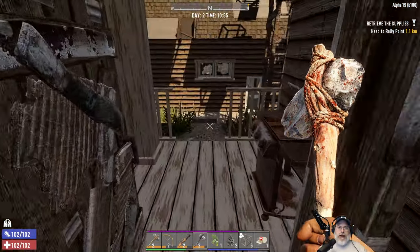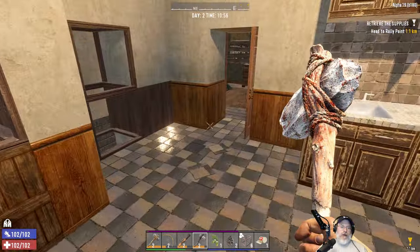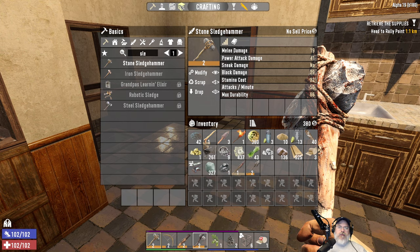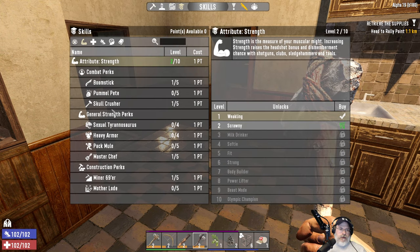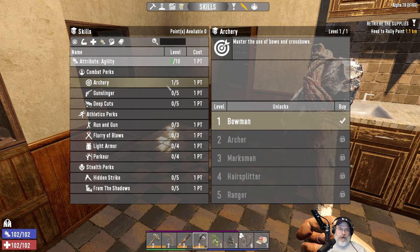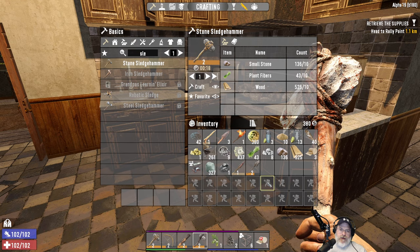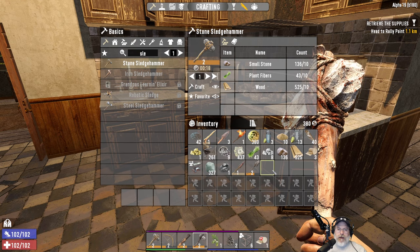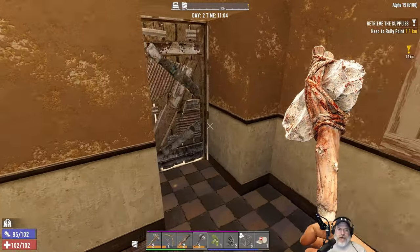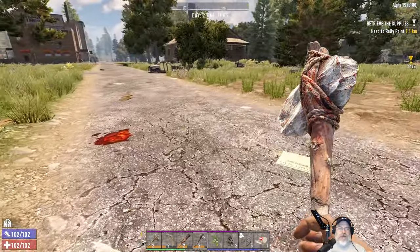We are back. Had a zombie chasing me but he got hung up in the garage there. I made an orange sledgehammer too, because we did take that first point in — Skullcrusher. I couldn't think of it. And I had a point and put that into archery. We got 327 clay and 261 iron. That's enough to get us started and get a decent batch of iron arrows and a cooking pot going. I think we're ready to go head over to the trader. Cut a couple more trees down too, so we have a couple more seeds to plant.